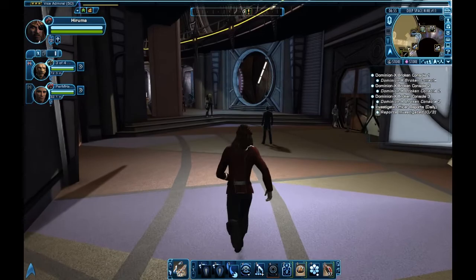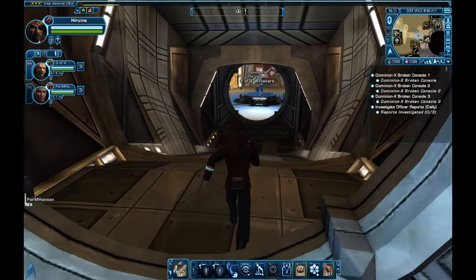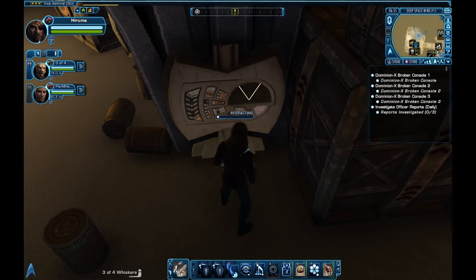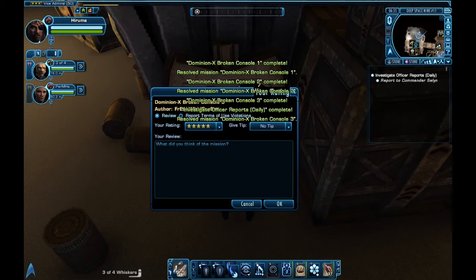From the beam-in point, I'm going to run all the way around until I reach where the shipyard is. That's where the usable console for turning in this daily quest is. Unfortunately, it's a bit of a run around the dock. Once I get here, I'm just going to click on the first one.